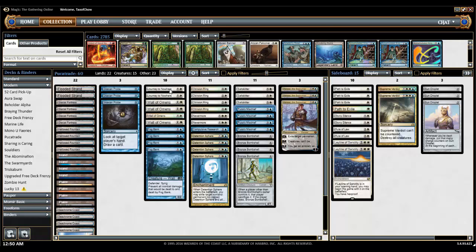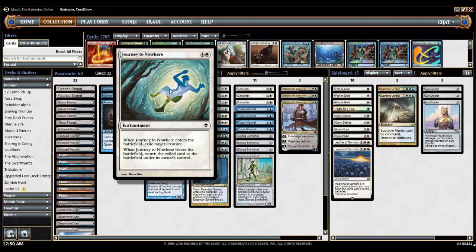We start off with a whole bunch of enchantments that try and knock things out. We have things like Journey to Nowhere — when it enters the battlefield, exile target creature. You want this enchantment to stay on the battlefield, because what you can do is use Pooka's Mischief and trade it. Let's say your opponent drops a Vampire Nighthawk — you cast Journey to Nowhere and exile it. Then later, if they have a one-drop like Typhoid Rats, you trade your Journey to Nowhere for their Typhoid Rats. Now they're stuck with the Journey to Nowhere with their Vampire Nighthawk underneath it, and you've got their Typhoid Rat.